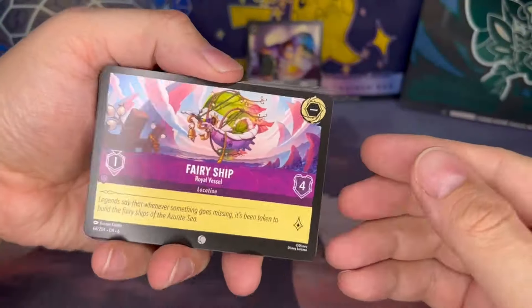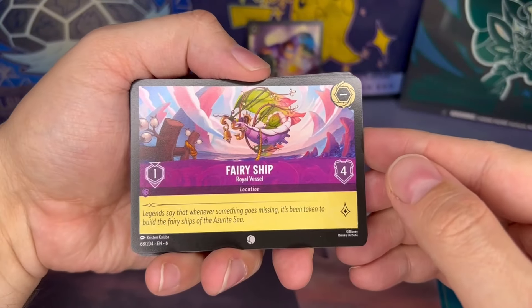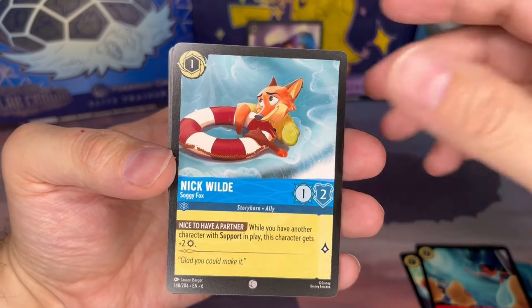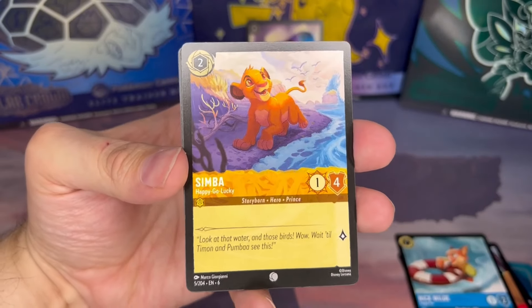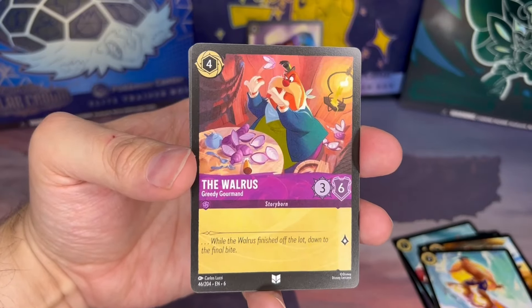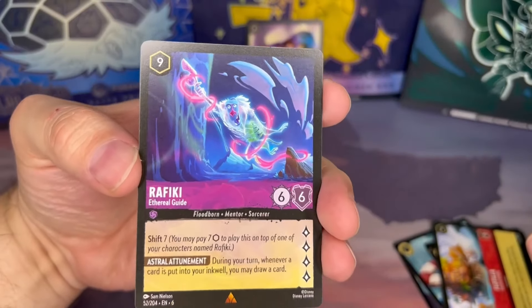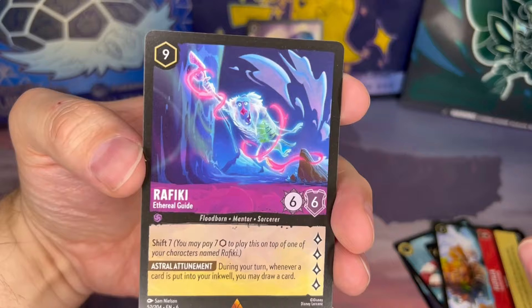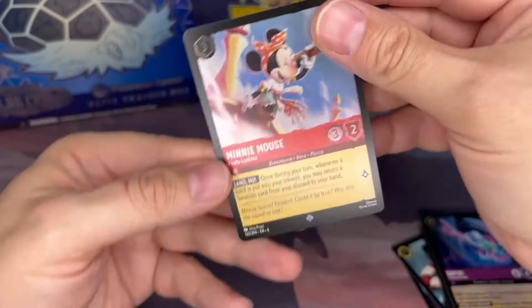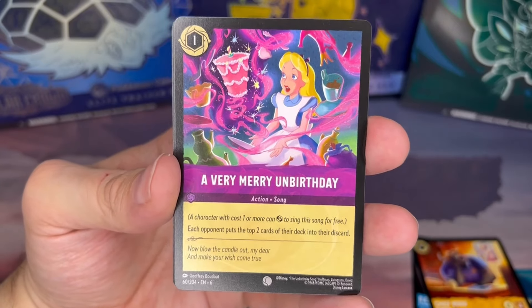Pack seven. We start off with the location card here — the Fairy Ship Royal Vessel, Lead the Way — with Jasmine. Nick Wilde, main character of Zootopia. Simba, also one of our favorites, Lion King. John Silver the Cook. We get David from Lilo and Stitch, the Walrus, Basil. Lotilla, Rafiki — let's go Rafiki! Rare Ethereal Guide, there's Rafiki in his ethereal form. Our foil we get a Minnie Mouse super rare.